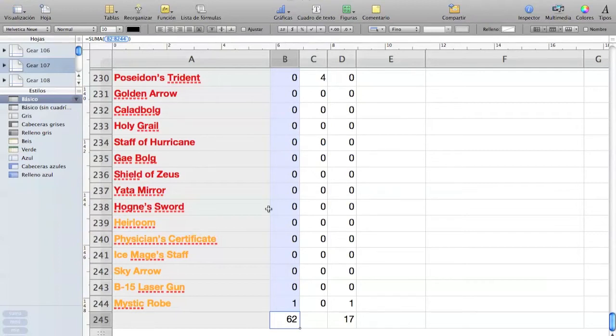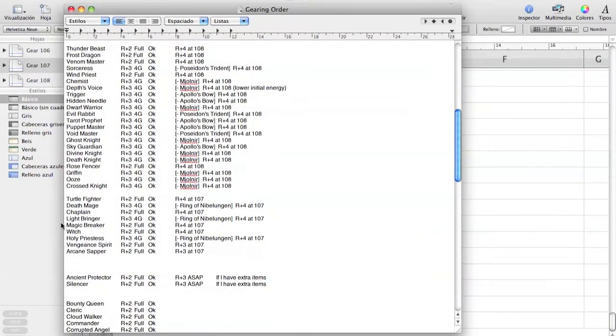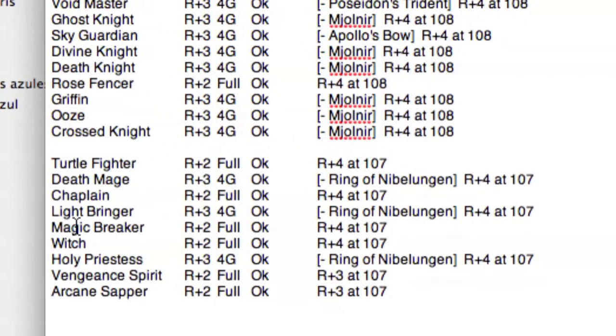So I need 62 items. The heroes I'm going to upgrade are: Turtle Fighter — directly from Red+2 to Red+4 for items; Deathmage — to Red+4 for items; Chaplain, Light Bringer, Magic Breaker, Witch, and Holy Priestess — all going to Red+4 for items; and Vengeance Spirit and Arcane Sapper — to full Red+3. They stop at Red+3 because Red+4 requires Apollo's Bow, which is a level 108 item.